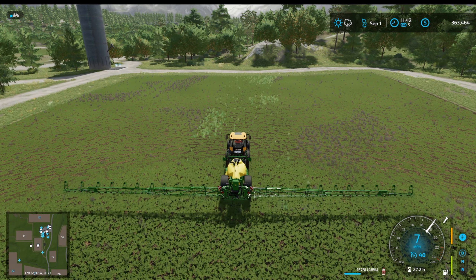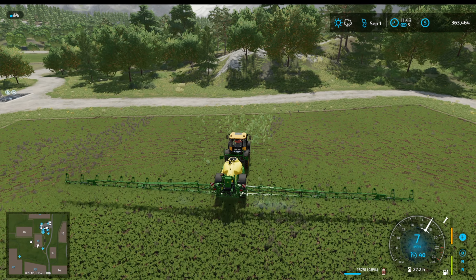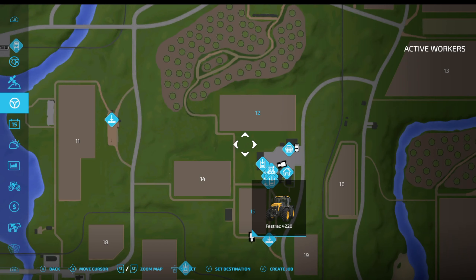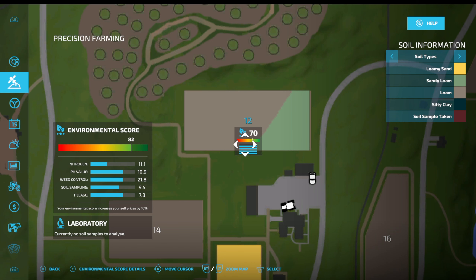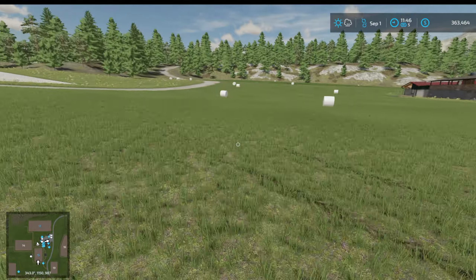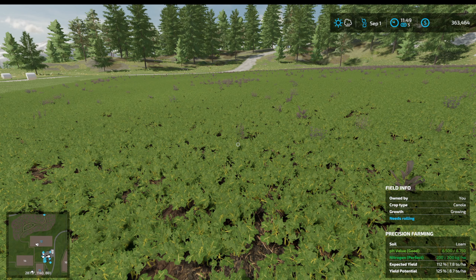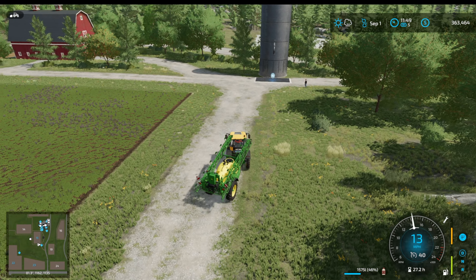It hasn't occurred to me before, but I think the thing I find satisfying about weeding is that it's the last thing I do to our precision farming fields - after this the field is completely finished. I'd like to see the scores because I think it really should be a hundred percent now. Checking - seventy percent. I'm bothered about this because it says 70 and it mentions nitrogen at the top. I'll pop over to that field very quickly. It says nitrogen is perfect on this field, but in precision farming there's nothing there for nitrogen.